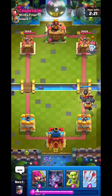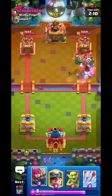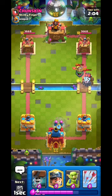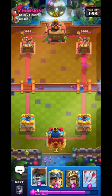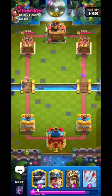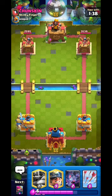He has Inferno Dragon - going Bats to tank because Mega Knight is valuable. Sparky will kill the Bats - inevitable. Going Archers, splitting them so they won't all die at once. Goblins and Sparky - amazing! He needs to defend both Archers. Going wall breakers - both connect! Going Prince on the left lane.